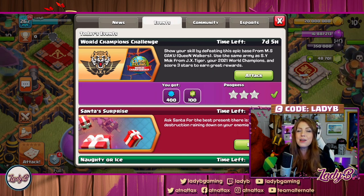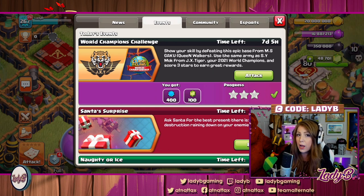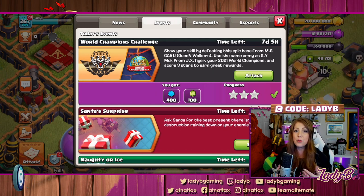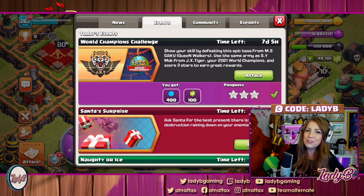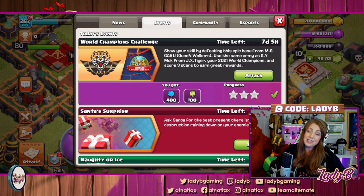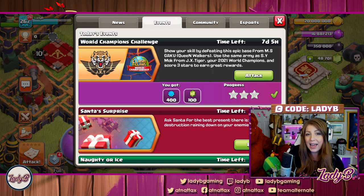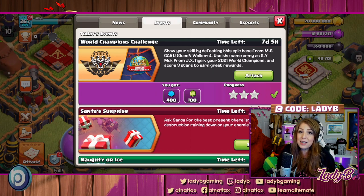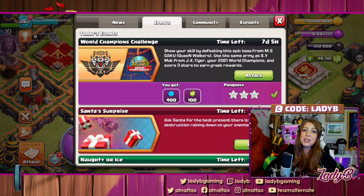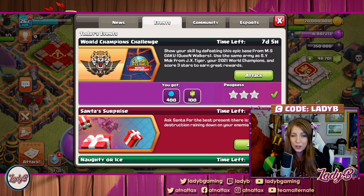But it was not enough to hold off JX Tiger. Those box bases that tripped up Tribe were not enough for JX, and they did get the perfect war and win. With that, we're getting an awesome challenge mode where you go up against some of the best base building from Queen Walkers, but with Mox's attack — he was able to finish off with a beautifully strong victory for JX Tiger.